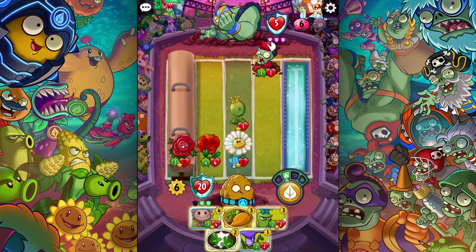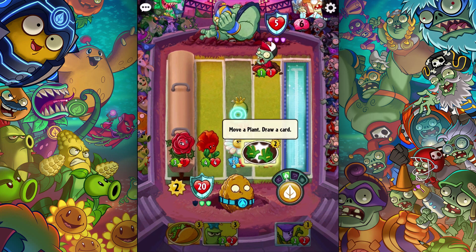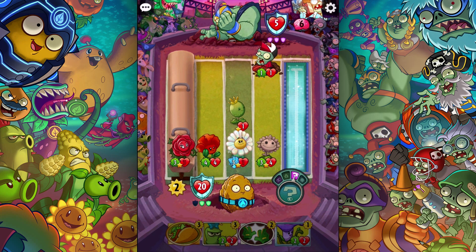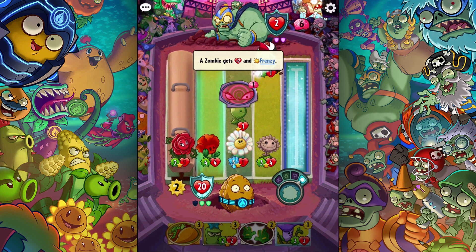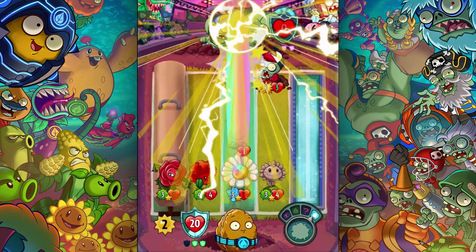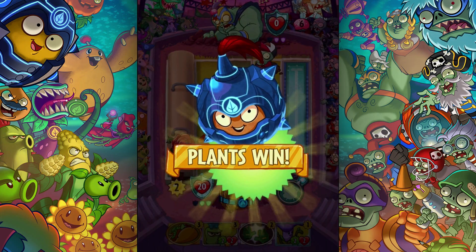I don't know what else to do. I think I'm happy with the way it is — I might win here anyway regardless. I didn't get the Walnut Bowling, but I think I'm still going to have a victory here unless he gets a really cool super move. I mean, that's good, but it's not going to stop him from losing. Awesome — victory! Plants win.